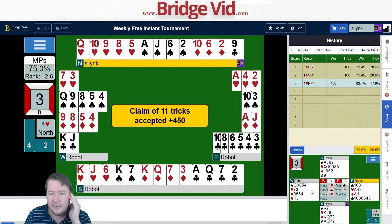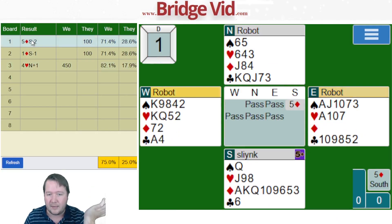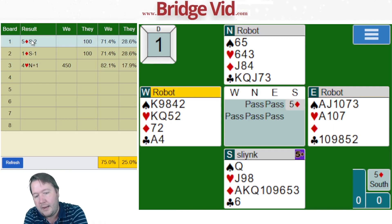So why did I preempt five? When looking at this, it's an interesting problem about what you actually want to open. The opponents could easily have four spades. I thought four diamonds was a completely fine choice — it was pretty close between four and five diamonds. My thinking was that if I bid four diamonds and the opponents come in, I'll really want to have bid five diamonds. And while you can still bid it later, you're much more likely to get doubled.